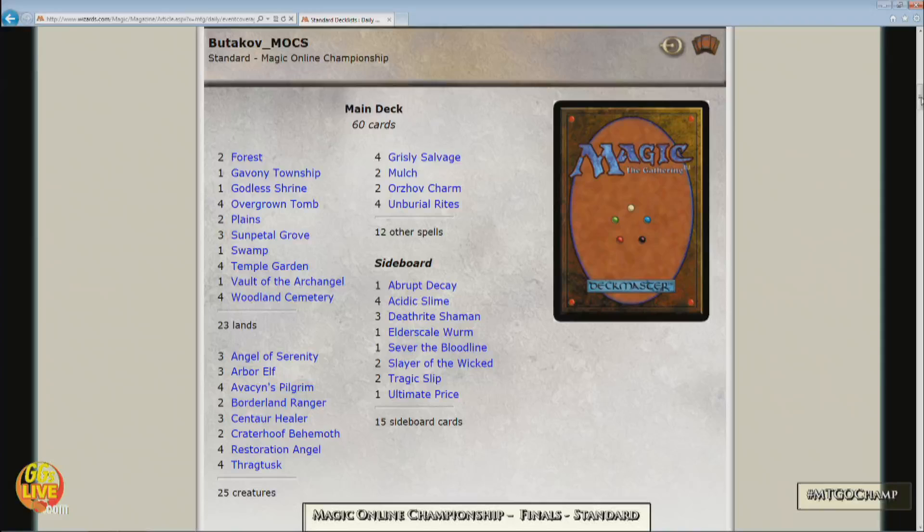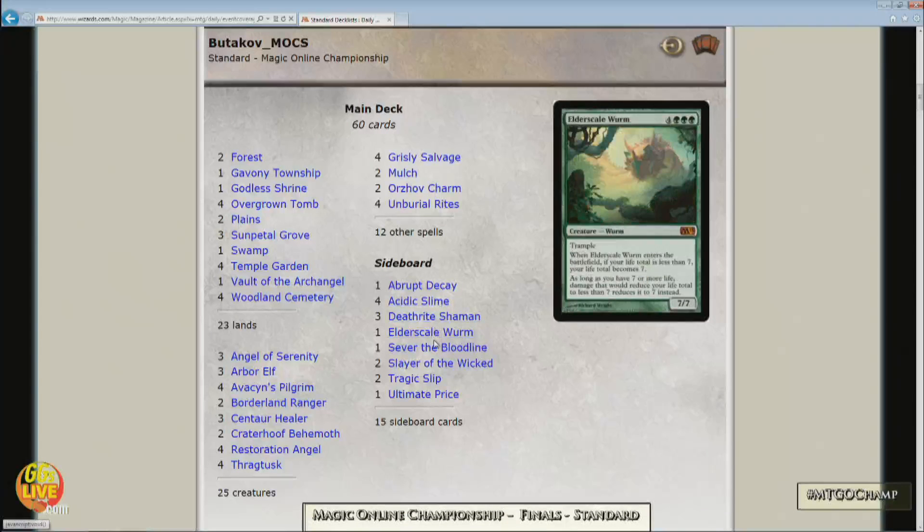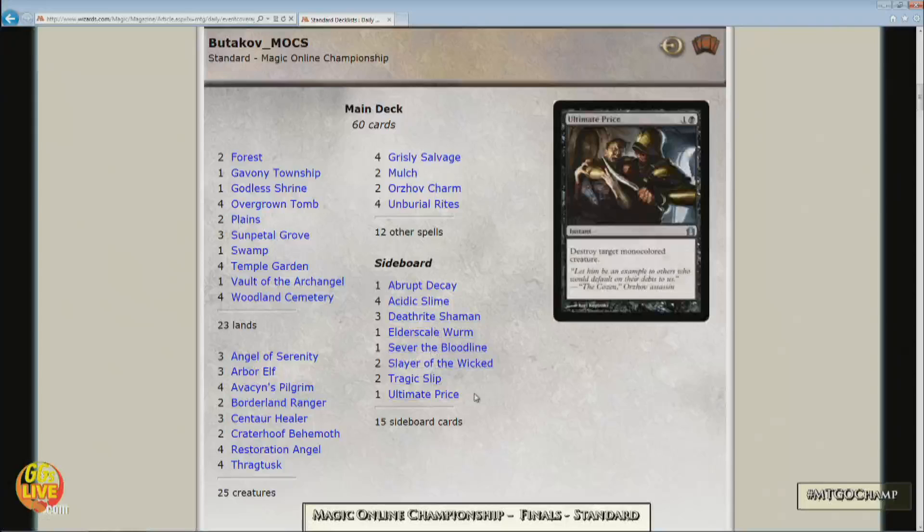But Tarkov, who has only won one round of standard so far today — he went 0-3. Remember, he was our overnight leader. He went 0-1, 0-2, 0-3, had to win this to get in. There you see his deck: one Abrupt Decay, four Acidic Slime, three Deathrite Shaman. It's wading through the sideboard in the company of Rashad Miller.